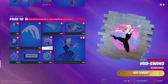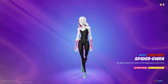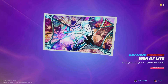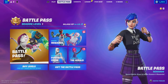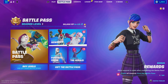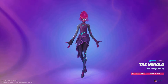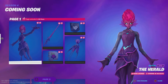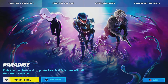Spray, V-bucks, and Spider-Gwen herself as the tier 100 skin, along with a loading screen for the Spider-Verse Gwen skin. And that is Chapter 3 Season 4's battle pass. The secret skin — one of our new threats from the trailer of last season — is literally the secret tier 100 skin. Embrace the chaos and drop into paradise.